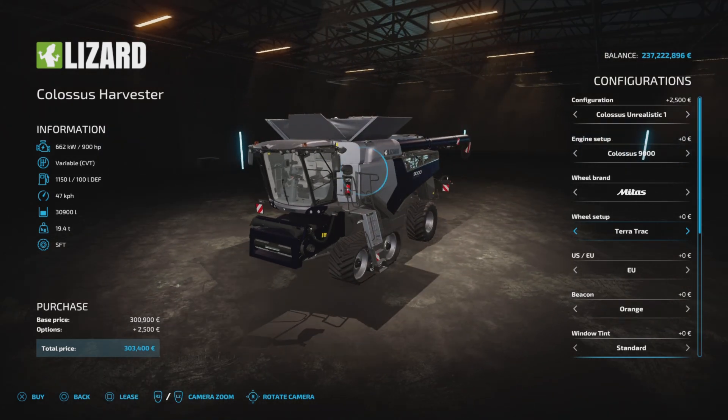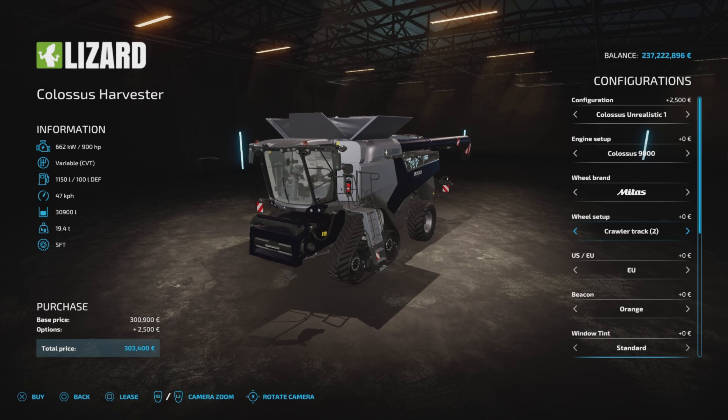You can have tracks, you can have wheels — it's up to you. There are so many different choices, and that's what I like: choice, options.